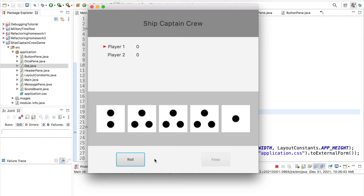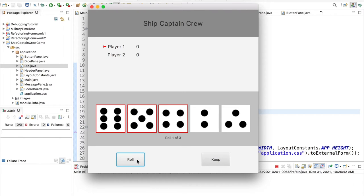Let's run through a couple rounds. Player 1 presses the roll button and they already got their ship, captain, and crew on the first roll. They have two remaining dice - a 2 and a 3 - and two more rolls to try to get higher than 5. After rolling again and getting 10, 10 points have been awarded to player 1 on the scoreboard. Now it's player 2's turn.